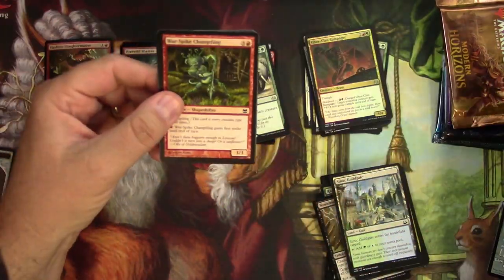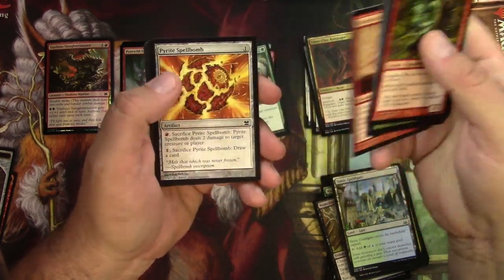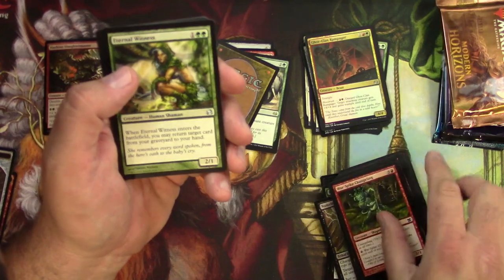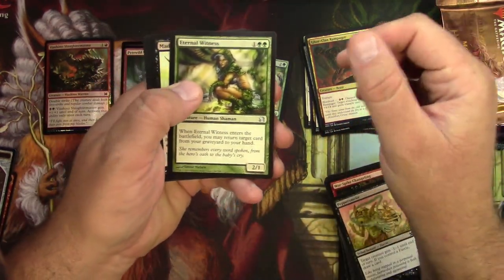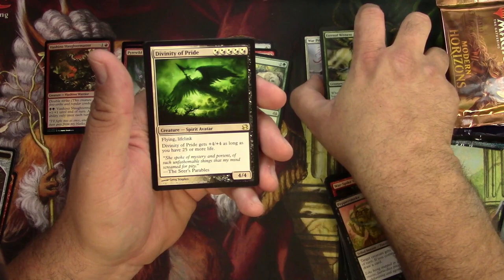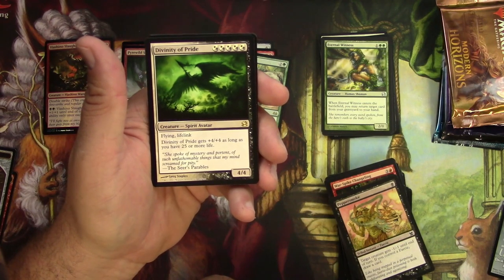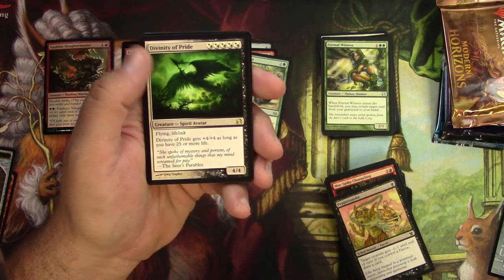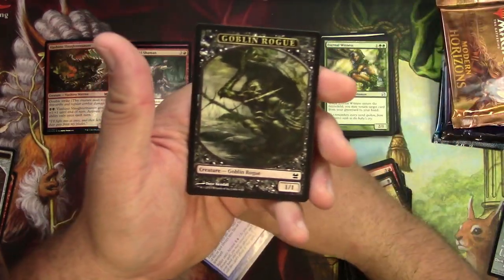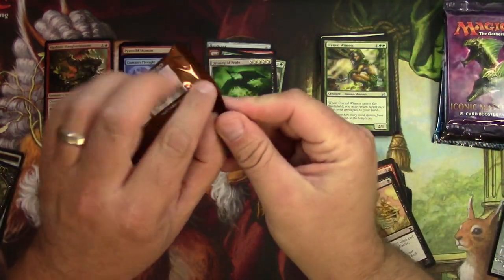Next up, the original Modern Masters. Nice to get a mythic out of here — Changeling. There's Shapeshifters again, more Shapeshifters. I said I like them, well here they are. Pepper Smoke — whoops. Uncommons: Eternal Witness — the classic — Mad Auntie, Pardic Dragon, and Divinity of Pride. It costs five black or white, four four, Spirit Avatar, flying, lifelink. Divinity of Pride gets +4/+4 as long as you have 25 or more life. Is that an okay commander card? Seems like it would be. Dampened Thought is the foil, and a Goblin Rogue token.